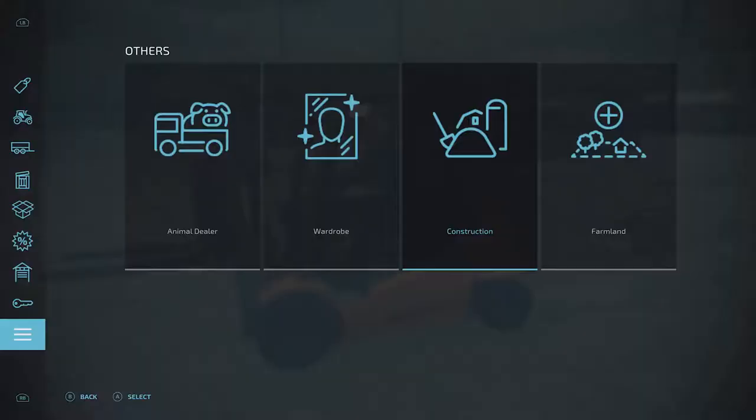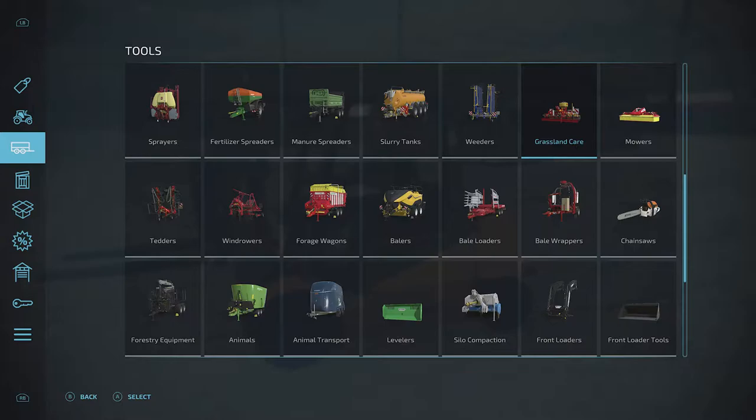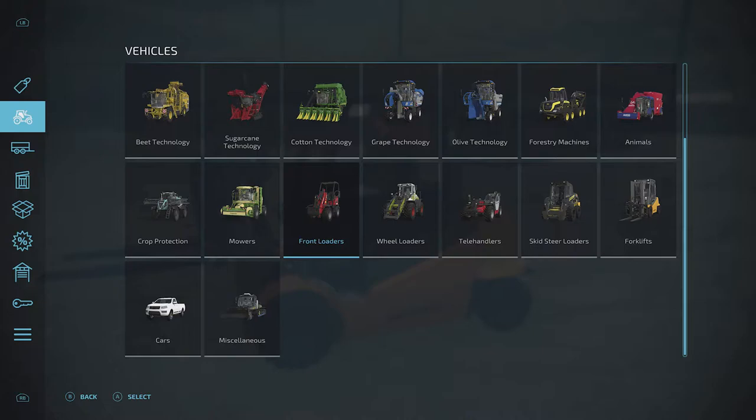But first of all, where do you buy one from? On the Xbox, if you hit the Screens button, you can go to these screens here, and if you go up to Vehicles, you will find them there towards the bottom under Vehicles Forklifts.